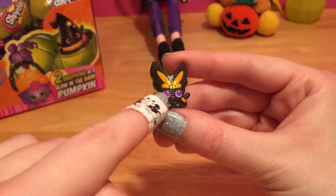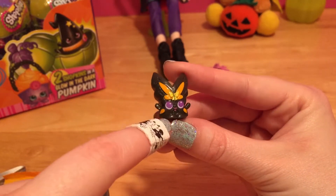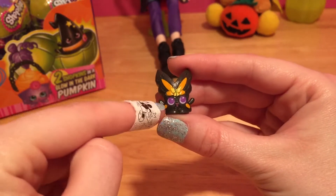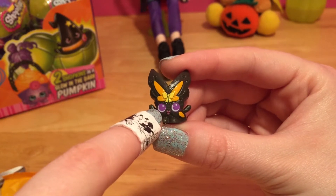The back glows too. This one is beautiful - this is Winola Wings. I love this flag. It totally screams Halloween because it's got this orange on the inside, and she's got these bright purple eyes.